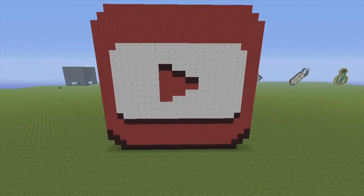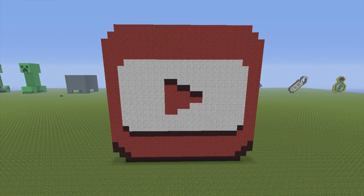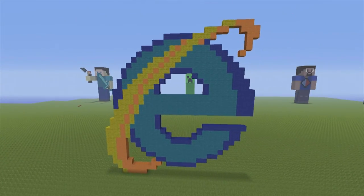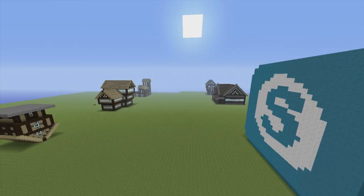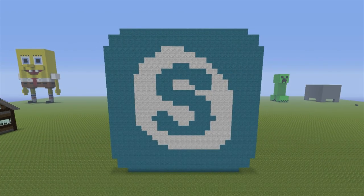Here we have a couple of mini logos. Here we have the YouTube Studio logo — just a little mini play button. No tutorial exists for this, but I've actually made the tutorial, I just never uploaded it. I should probably do it. Here we have the Snapchat logo — a tutorial exists for this on the channel. Here we have the Internet Explorer logo — you guys can also find a tutorial for this on the channel. Here we have the Skype logo — same story as the YouTube Studio logo, I've actually made this tutorial, I just haven't uploaded it.